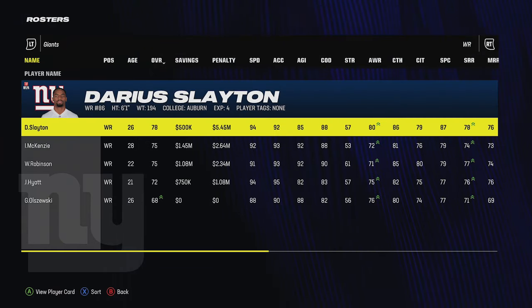You want to do every single training drill until you get gold because at minimum you'll get a skill point, some good XP that could push you past a threshold, and most importantly you can unlock dev trait upgrades. That's the biggest challenge when it comes to improving a player like Daniel Jones. Then after the final week of preseason when rosters are cut to 53, go through the free agency market one more time looking for new players that got cut.